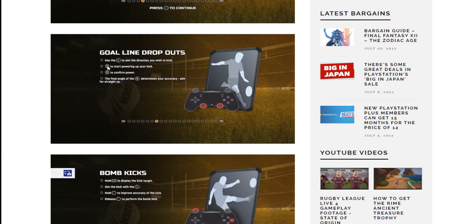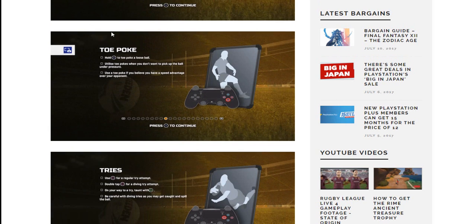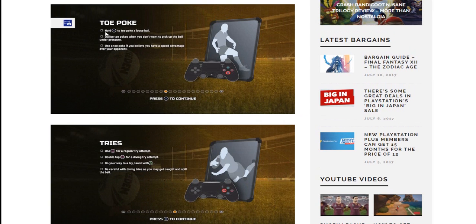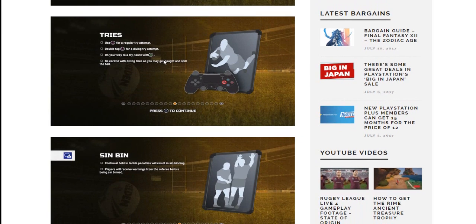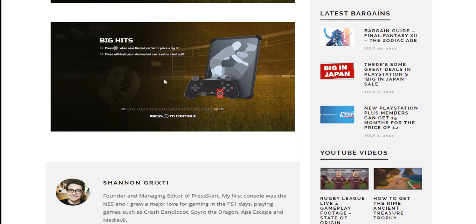Goal line dropouts: same thing with the right analog stick — they've obviously changed that. Big hits: press R3 when near the ball carrier to place a big hit. These will drain your stamina, but can result in a ball spill. We saw quite a bit of that in the gameplay and it's a very welcome addition. Big hits should drain your stamina, but they should also give you a bonus — a chance of a knock on if you connect.